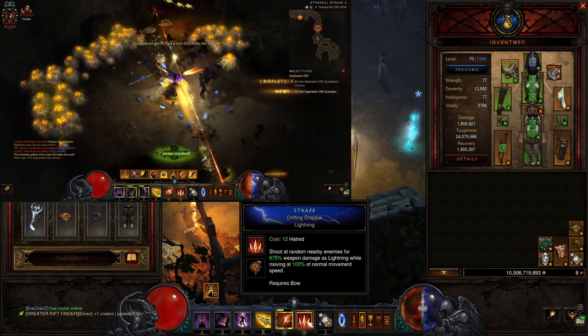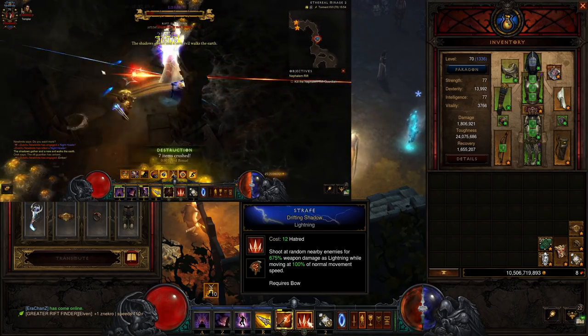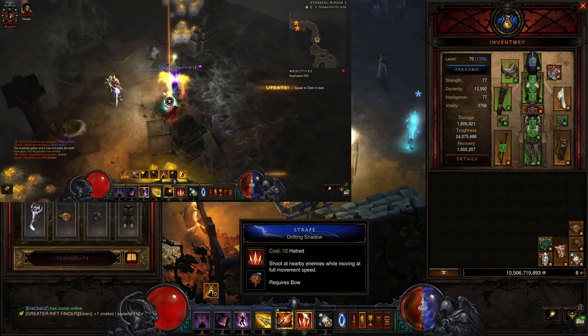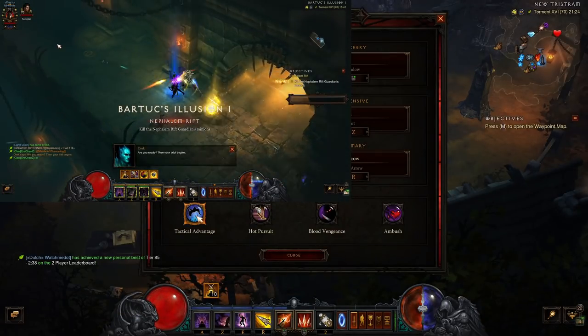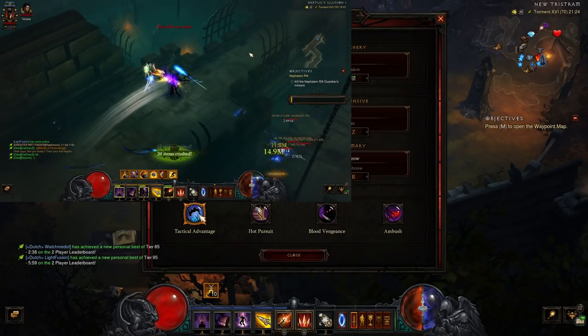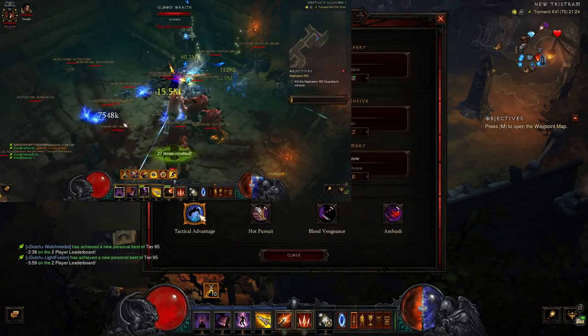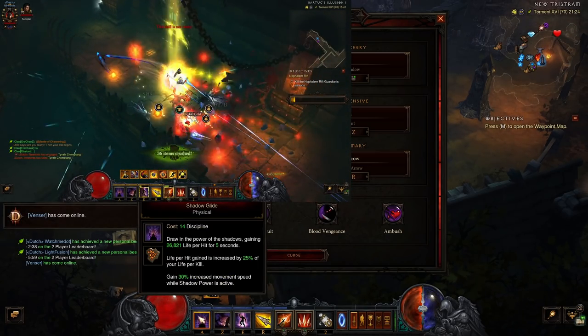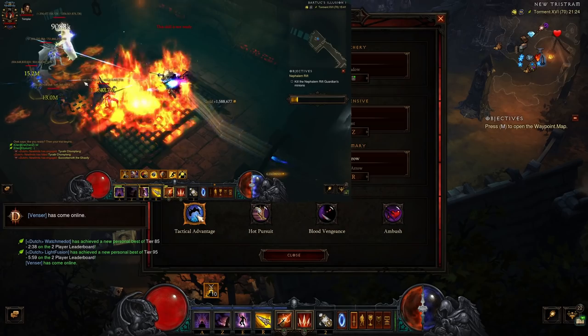We're using Strafe Drifting Shadows, which gives us 100% of normal movement speed — just a little bit of extra movement speed. For the passives we are using Tactical Advantage: whenever you use Vault, Shadow Power, Smokescreen, or Backflip with Evasive Fire, you gain 60% movement speed for 2 seconds. Since we are using Smokescreen and Shadow Power, we gain a lot of extra movement speed.